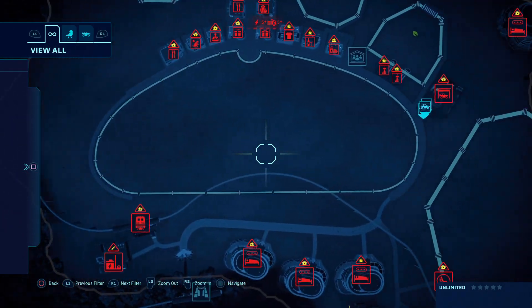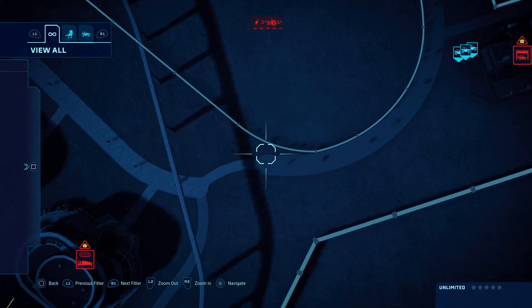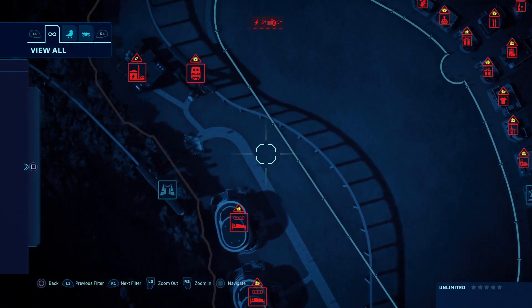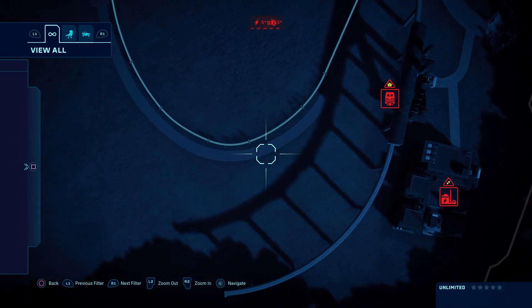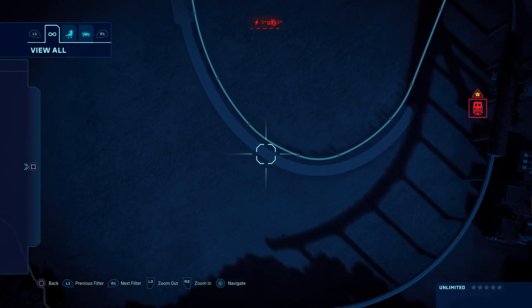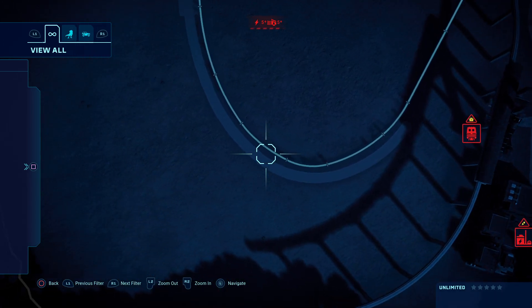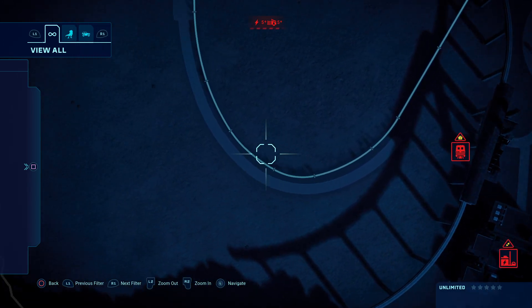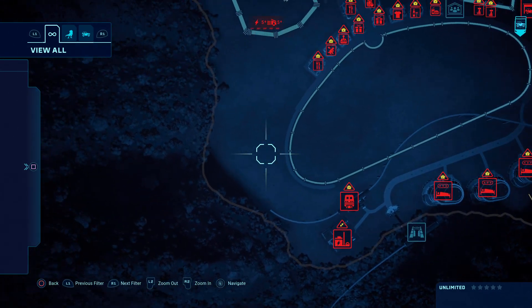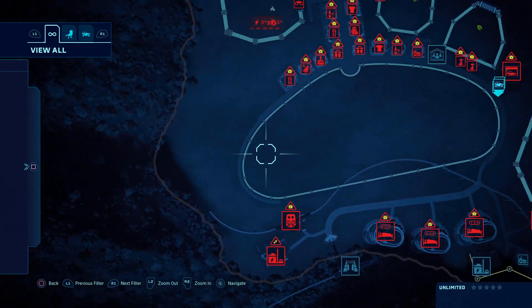You want to do that, and then when you get to around here you're going to want to make it a narrow path again, same thing for over here. Then you can put your viewing galleries right here if you want to. I didn't do that yet because I thought it looked weird, but if you want to, you can put them right here — put like three and that looks pretty good.